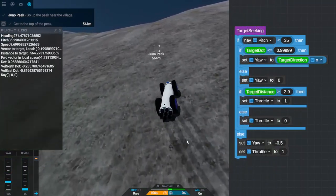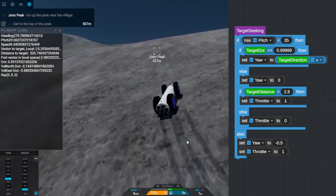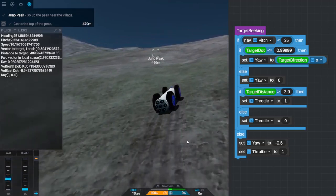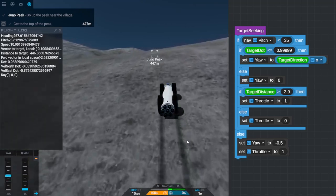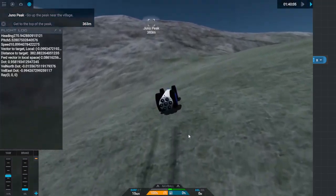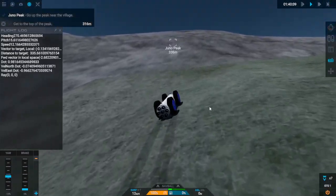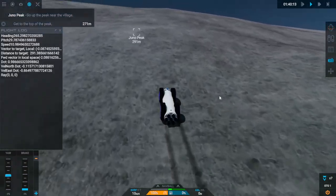Instead of getting too steep and stopping and rolling back, all I do is turn leftwards until we're not going as steep anymore, and keep driving that way. This will keep us on the very edge of what the craft can handle. I picked 35 degrees as a random number and it worked out really well, especially with these super super thin wheels. Now the next question is what happens when we actually hit the peak.